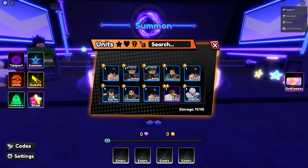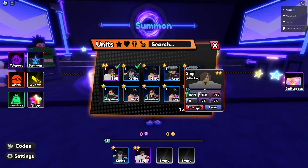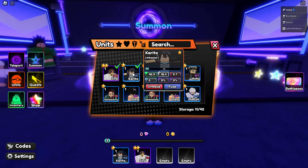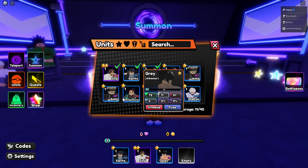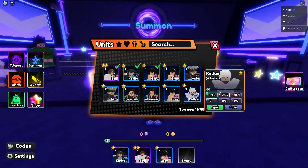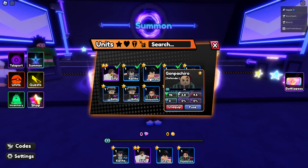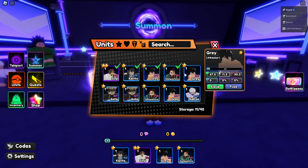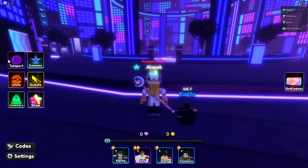Let's equip all of these. You want to have all your slots filled because of the style of this game. Our best character looks like it's going to be Singed. They all have different abilities — attackers with intellect, attackers with strength, attackers with agility — and there are also defenders and support, so you want different types on your team.